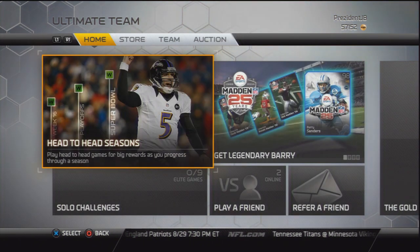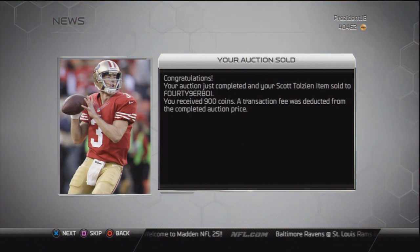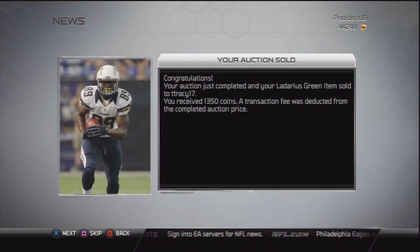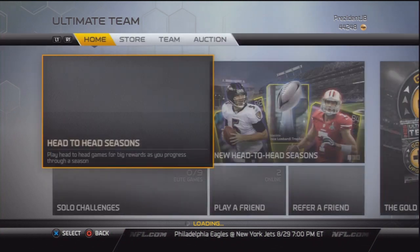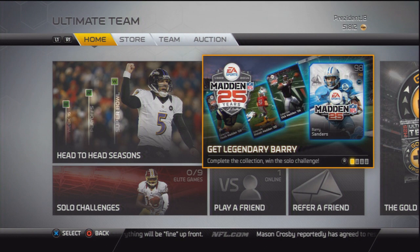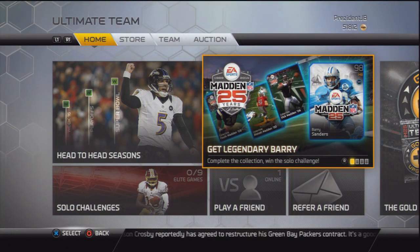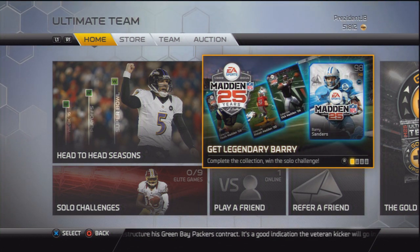Hopefully you guys are enjoying this video. Make sure to take advantage of this if you aren't collecting, like I said. Time is an issue with this method, because as the days go on, the prices continue to drop and there are more players on the market. I'm going to show you guys how to flip players in future videos. These are free, easy coins that you can make — I'm not going to use these bronze players in my squad, and there's no point in keeping them in your reserves. So just put them up and make a couple thousand coins off this.